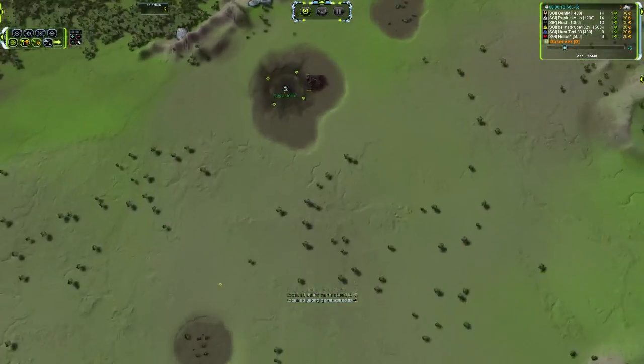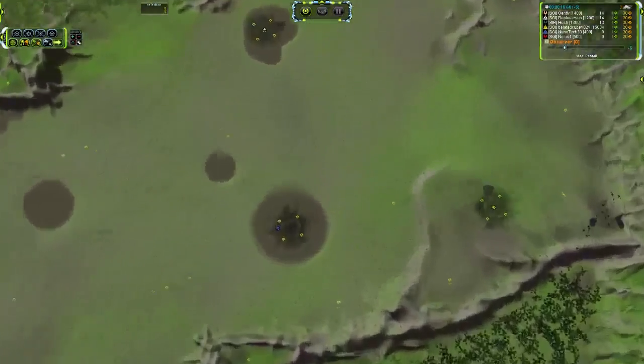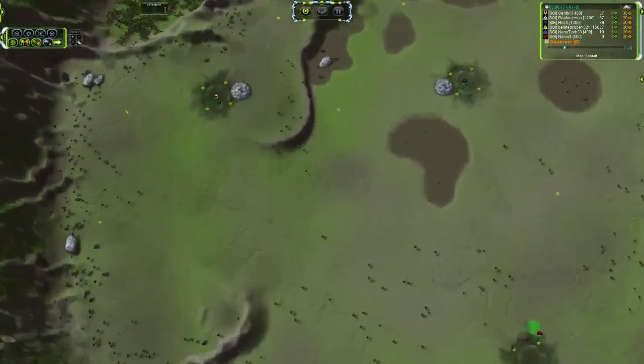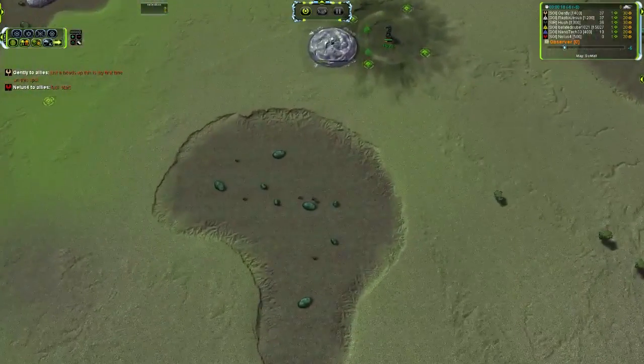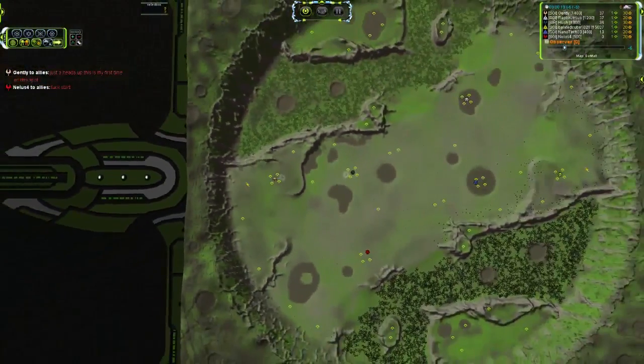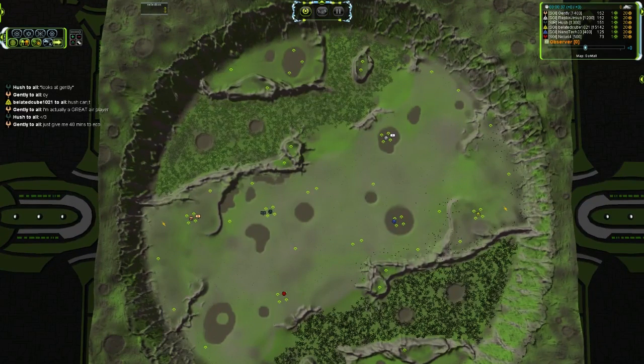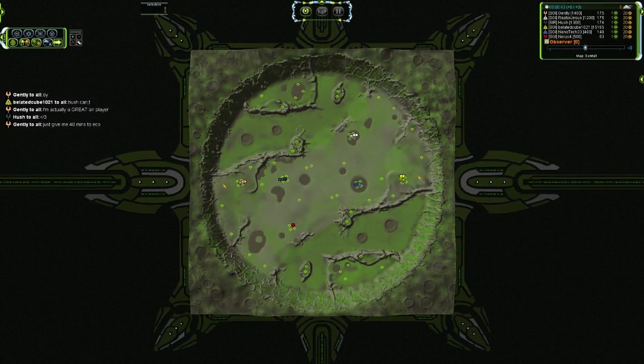On the right-hand team, we've got Raptor Jesus taking Cybran faction, Nanotech also Cybran, and Belated Cube - this is the Cybran team. On the left we've got Aeon, Aeon. I bet this was preset - this is an Aeon versus Cybran matchup, so once and for all we will decide which faction is stronger. We've got a roughly balanced game: 500 versus 400, then 14 and 15 in the back, and 13 versus 12. That's about 96% game quality - cannot ask for anything more.